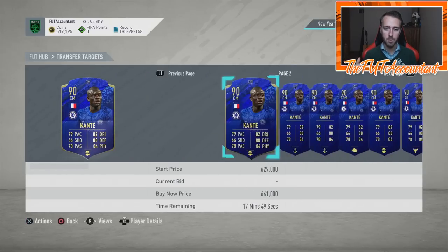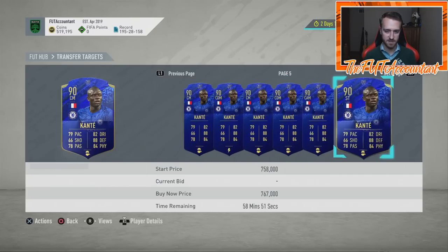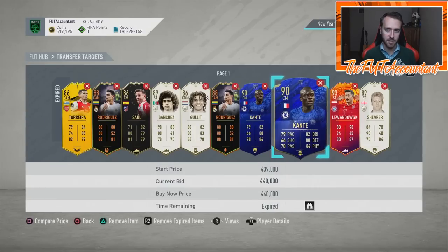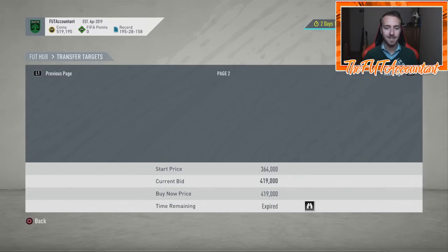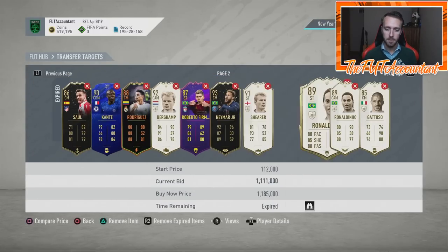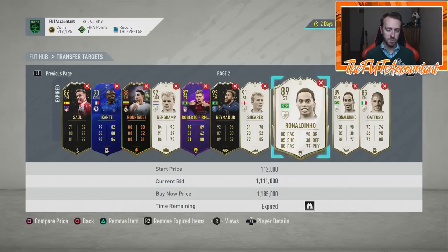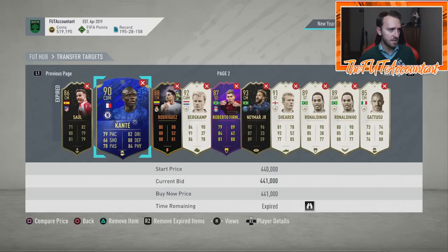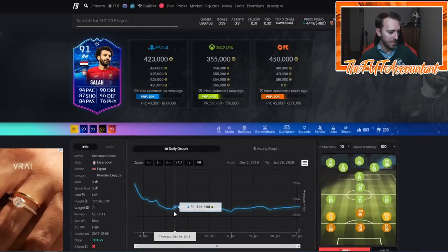SBC fodder is still expensive because of all the SBCs during Headliners. Icons are still pretty high, informs are still at a premium. I talked about pre-Team of the Year — basically just buy everything before TOTY because it's going to balloon afterward. Salah went from 330k all the way up to 423k. Mertens was 258k during TOTY and is back up to 322k.